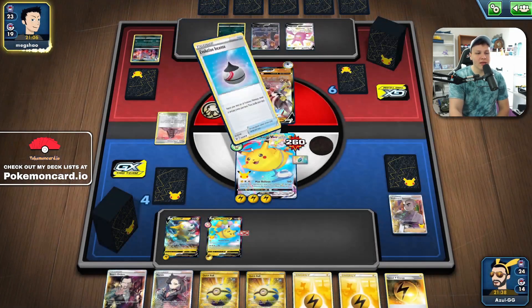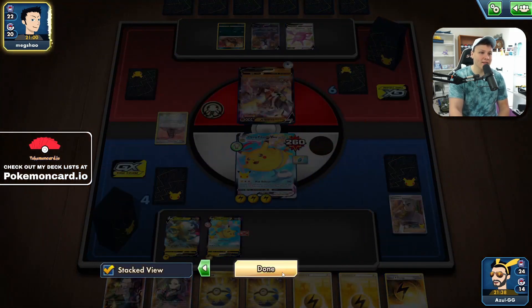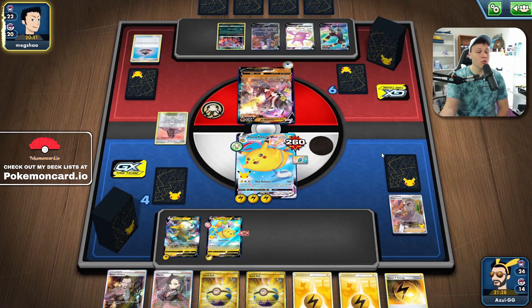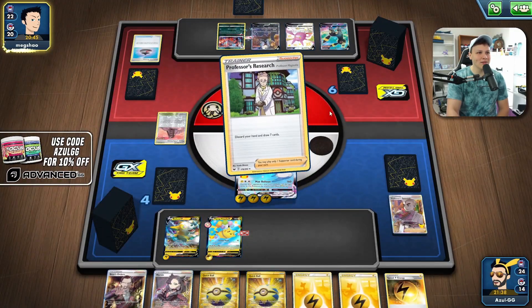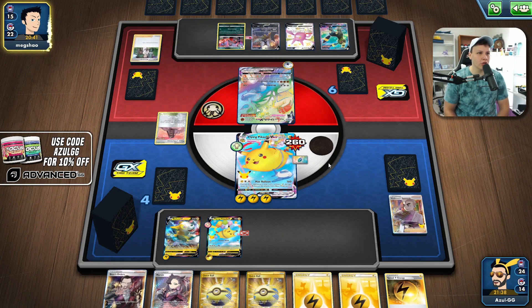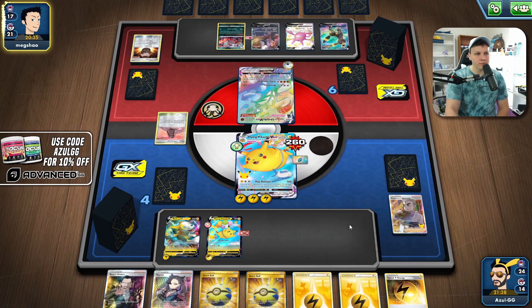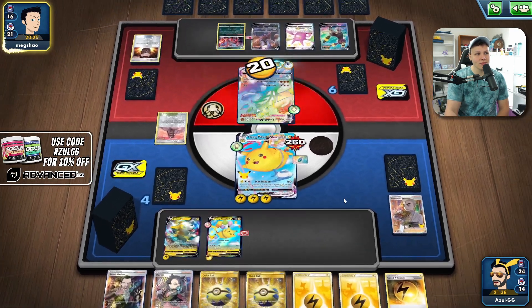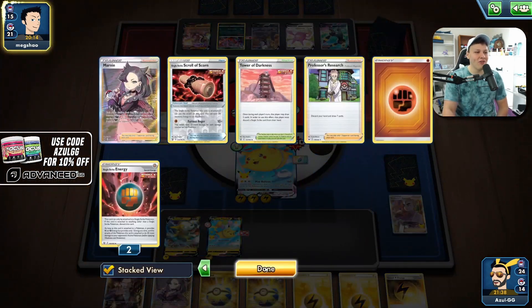We can't get hit by basic Pokemon, which is a plus right now, so they do have to VMAX to be able to hit us. They need a Houndoom as well to get Energy in play, plus an Urn to get Energy back in the deck. They don't have that many Energy with all those Single Strike Energies out of the deck. Here comes the Research. They need an Urn and an Energy for turn — there's the Urn. Yeah, they're doing it. Single Strike Roar, and they have it. We're getting knocked out. Another Urn as well, so they completely recovered all their Single Strike Energy.